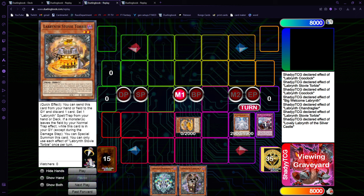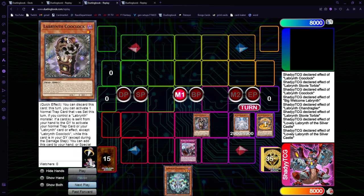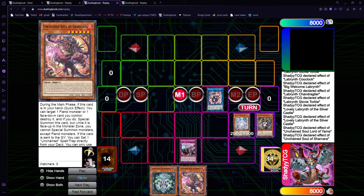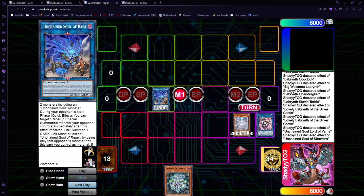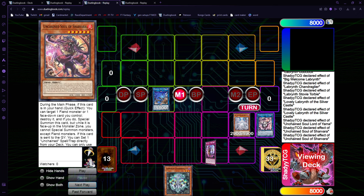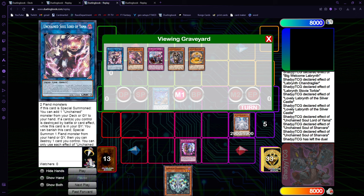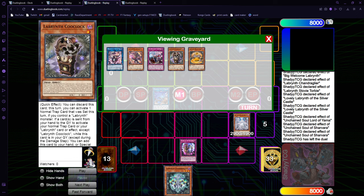Depending on whether you already have the level 4 on the field, you can just link summon with two monsters into the Yama. Since in this case we did not go through Arianna, we're going to set back the Big Welcome first. Now we can just normal summon anything for Yama. Yama's effect is going to get Sharvara, and we can use Sharvara on the set Welcome, then link off into Rage. Sharvara's effect is going to get the trap.